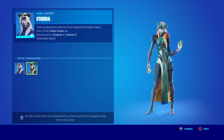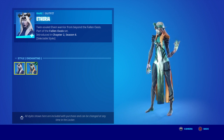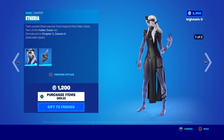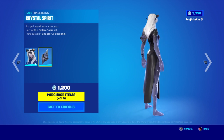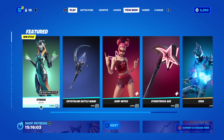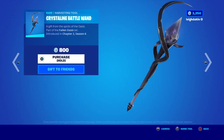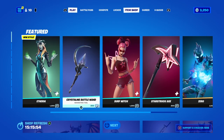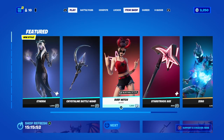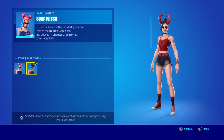Introduced in Chapter 2 Season 6, she's finally got selectable styles. Her back bling — the shard crystal — still stays the same. You've got the hammer still, for 800 V-Bucks, which was also introduced in Chapter 2 Season 6 with her, so that's separate as well.